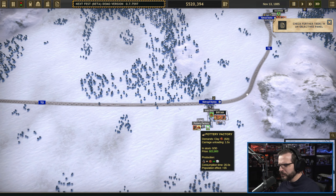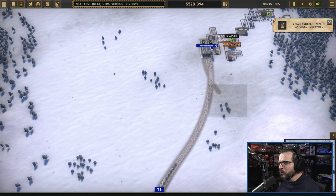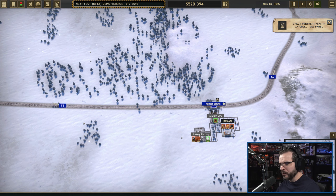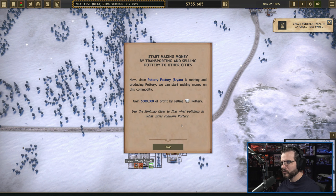It is one-to-one, so as soon as we get these four loads here we will have four pottery floating about. I don't have anywhere to sell it at the moment, but we can start making money by transporting and selling pottery to other cities now that the pottery factory in Brian is running and producing pottery. The new objective is to gain 500,000 profit by selling pottery.